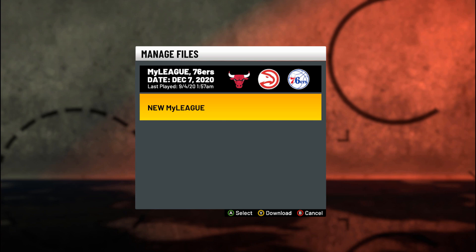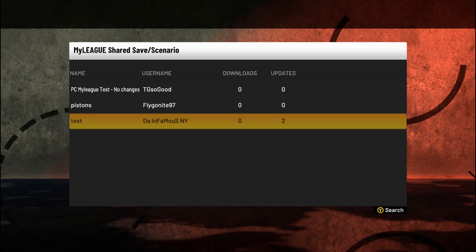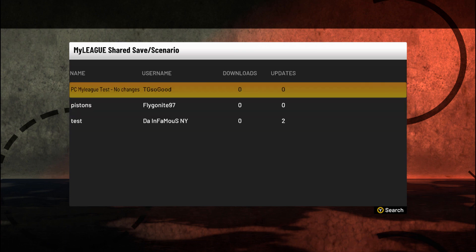Now, if you already have a league going, don't worry about it. Go down to New My League and then press Y or triangle again. And it will allow you to load up somebody else's My League that has been saved — their My League or scenario, whatever you want to call it.